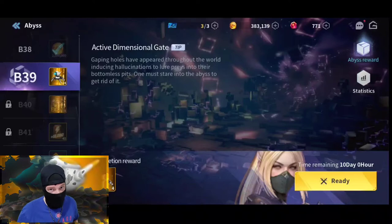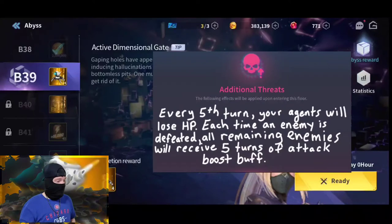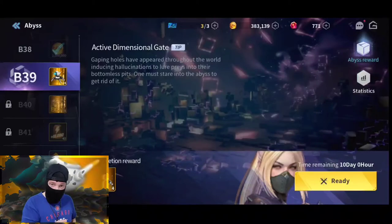First let's look at the additional threats for Abyss 39. Every fifth turn your agents will lose hit points, and each time an enemy is defeated all remaining enemies receive five turns of attack boost buff. So we definitely want some sustain — we need the ability to keep our team alive over a period of time because every five turns they're going to be losing health.